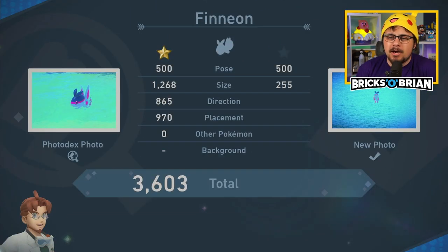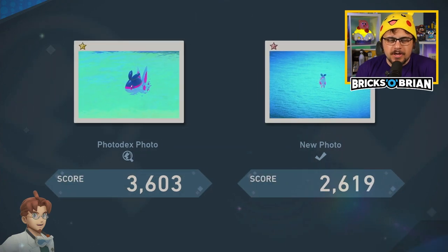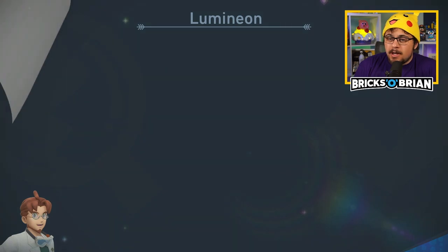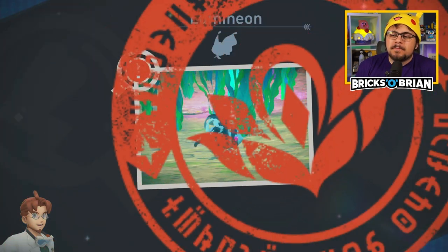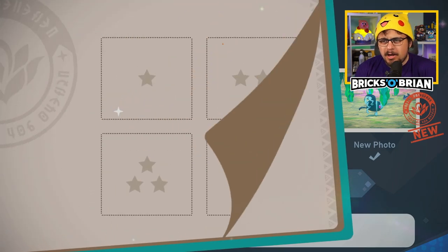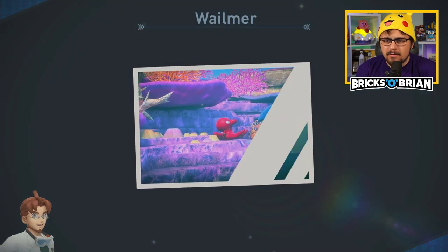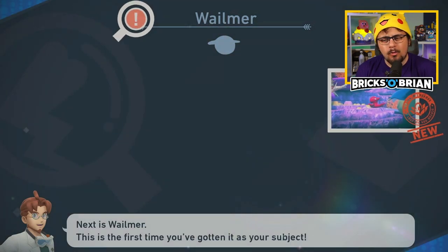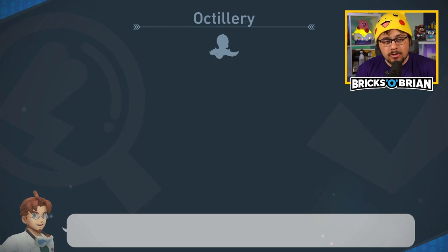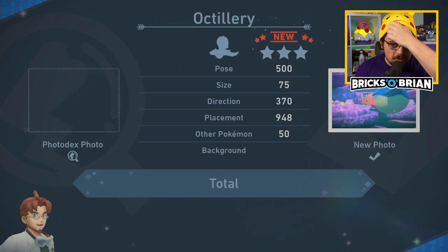Finally, Magikarp in the actual water — under the sea. I don't know how that Finian doesn't look any better. Luminion is the evolution of Finian — something I actually didn't see in my Pokemon Platinum playthrough at all. I don't think I've seen that Pokemon even once. How is that the Whalmer shot? There's no Whalmer in the shot — but it's a three-star Silver. Only half of him is in the shot.